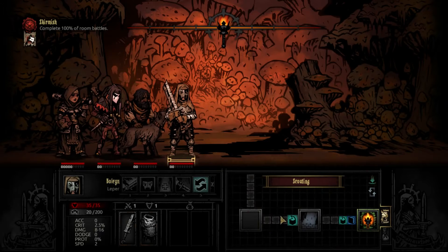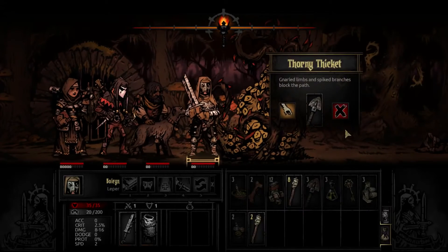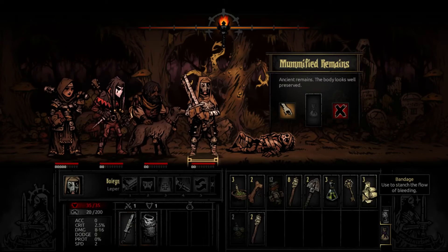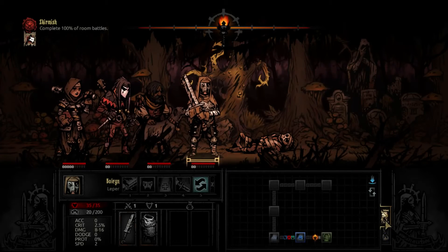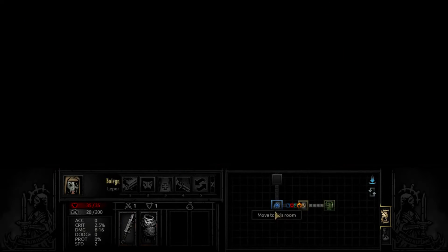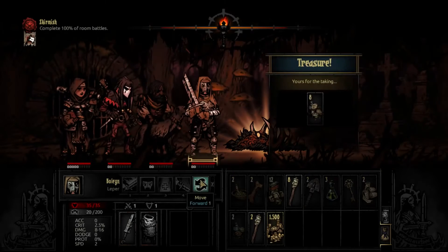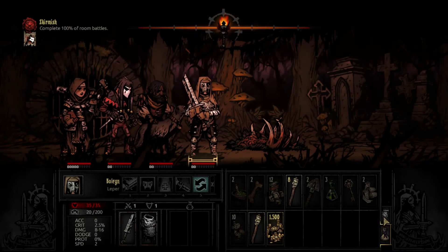So this is a very simple quest — complete 100% of the room battles. We just keep going forward until we, hopefully, win. This curio, I believe we use bandages for. This one, I believe we're using medicinal herbs. And we get extra food. Knowing what curios take what items is very important for surviving in this game.